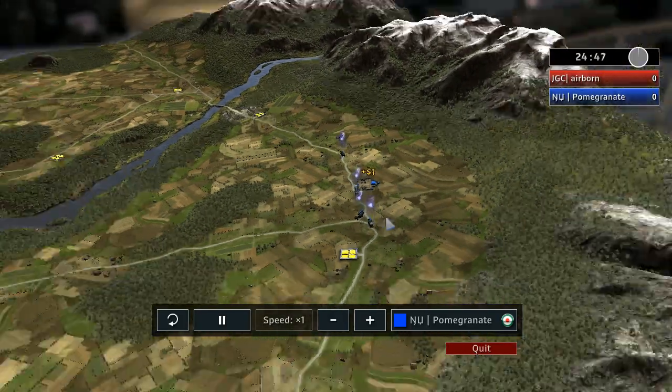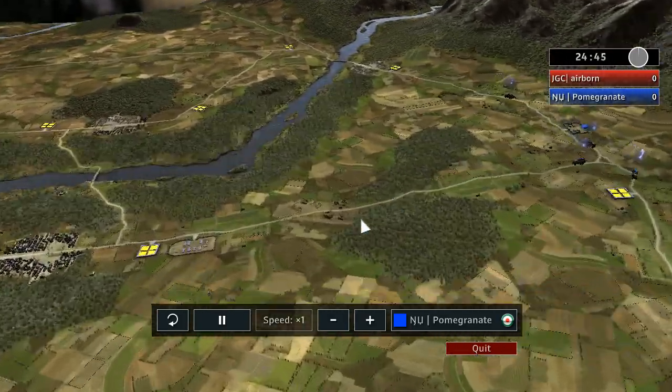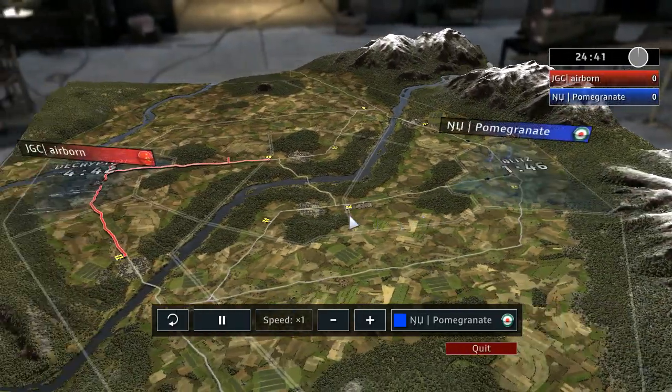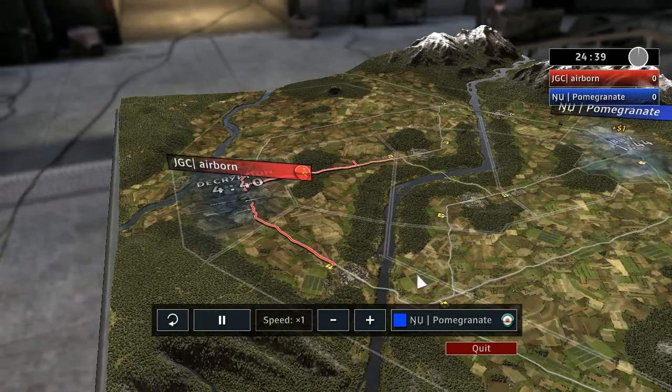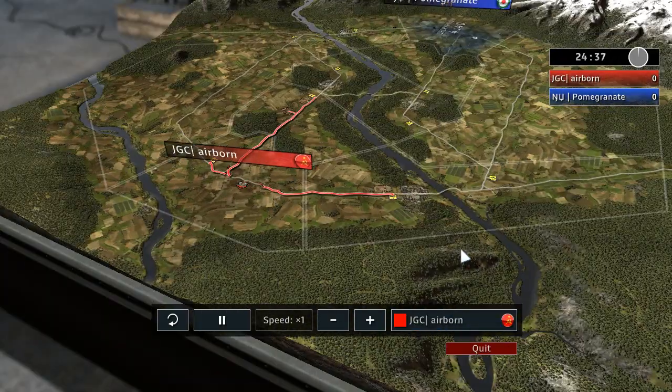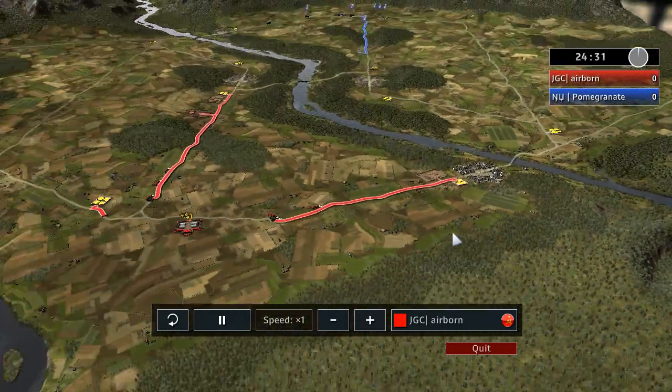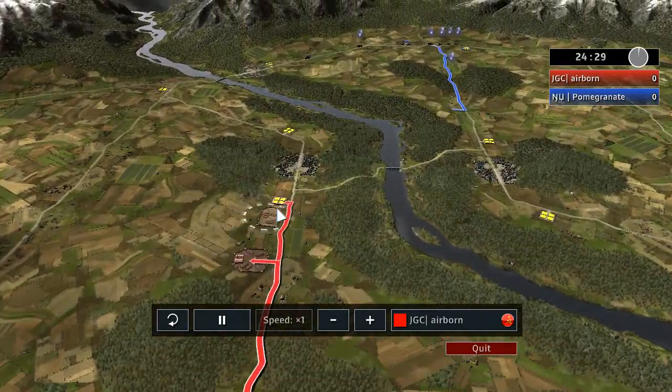So 2 depots, barracks, no 3 depots — 3 depots, barracks, and decryption blitz — totally standard. Airborne is opting for 2 depots, barracks, anti-tank, and barracks.